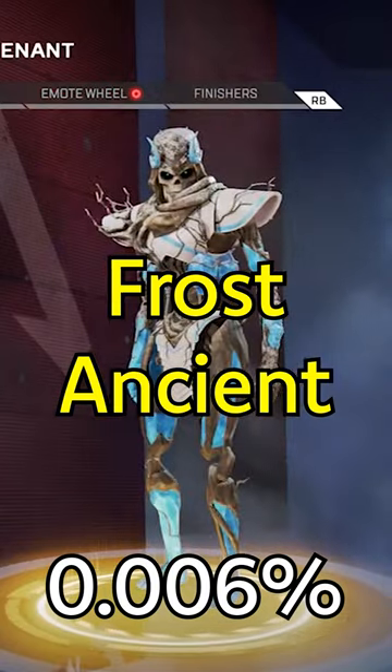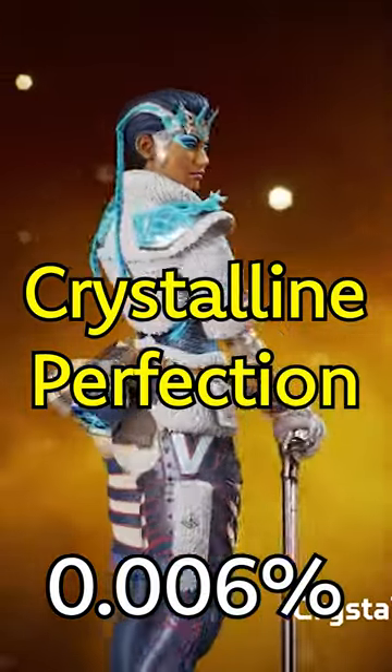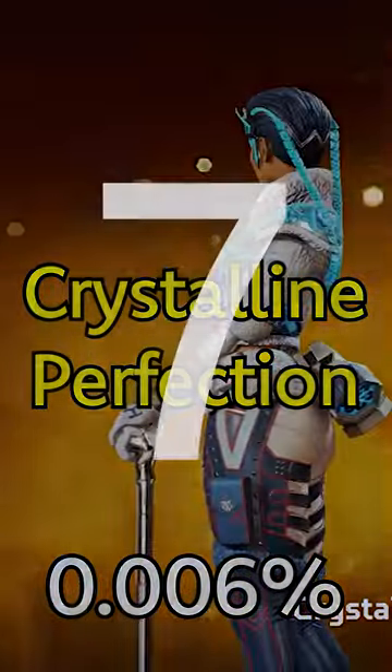Frost Ancient. One of the rarest skins in Apex and one of the best looking ones as well. Number 8: Crystalline Perfection. A lot of these skins are from Halloween or Christmas events, so be sure to stock up on these skins during the holidays. Number 7: